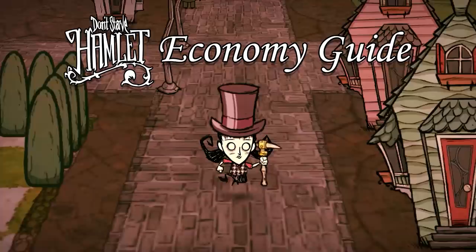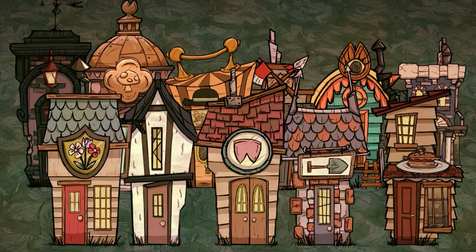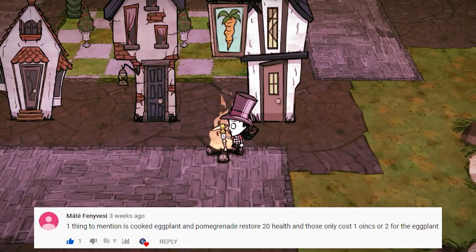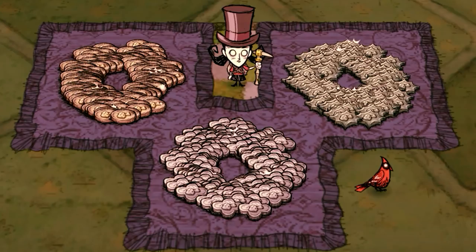Hey everybody, Jazzy here. Back today with the second and final part of what I genuinely hope to be a comprehensive guide to the economy system in Don't Starve Hamlet. Part 1 was all about the many pig shops available in the DLC, what the best deals are, and what wares to avoid at any cost. Quick correction from Part 1: you can buy pomegranate for 1 oink and cook it up for 20 healing - cheaper than any other option mentioned, even hardshell tacos. Eggplant costs 2 oinks and cooking it heals just as well. So thank you, kind commenter.